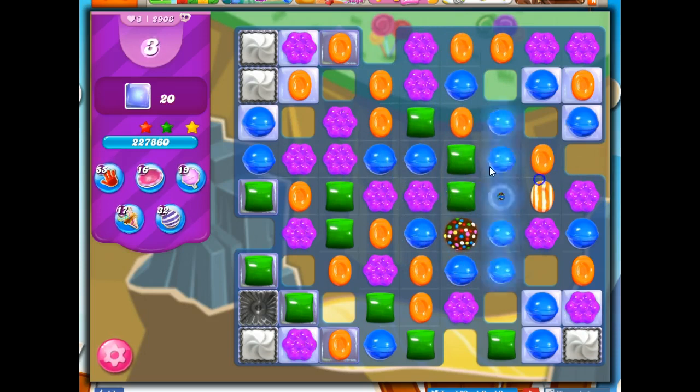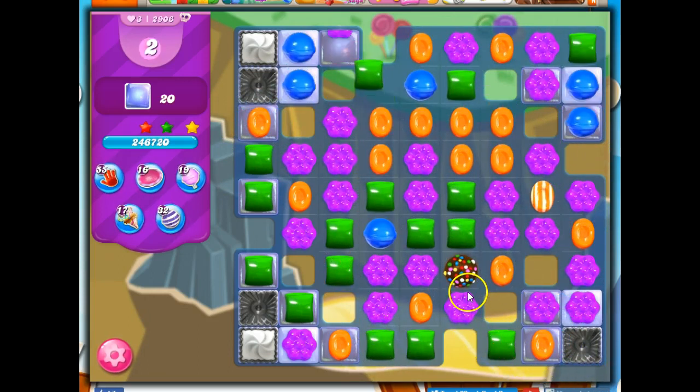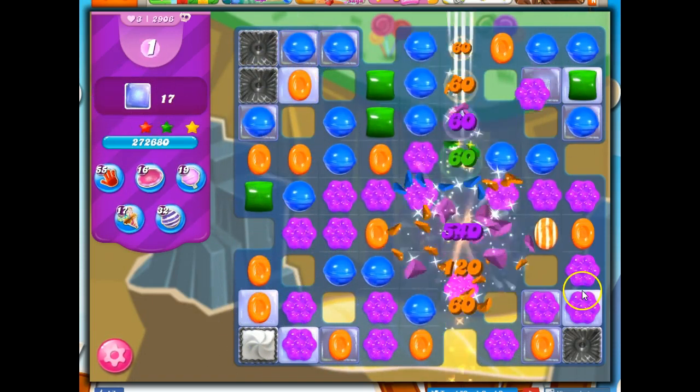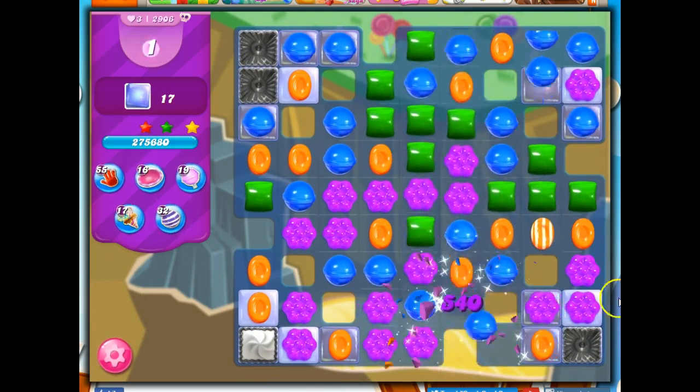Now we've got that color bomb, and now we have another color bomb. If I take out all blue from the board, that helps. Plus, it's going to hopefully give me a chance to set this with something else — it did not. So I will take out all green, because color bombs combined with other specials — we're going for those big cascades and moves here.